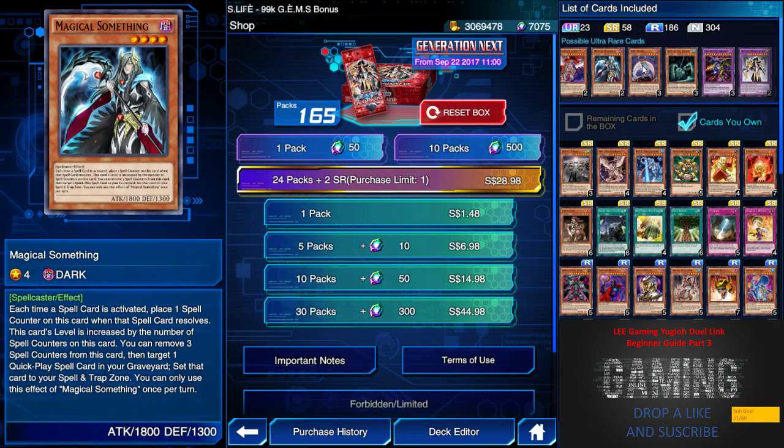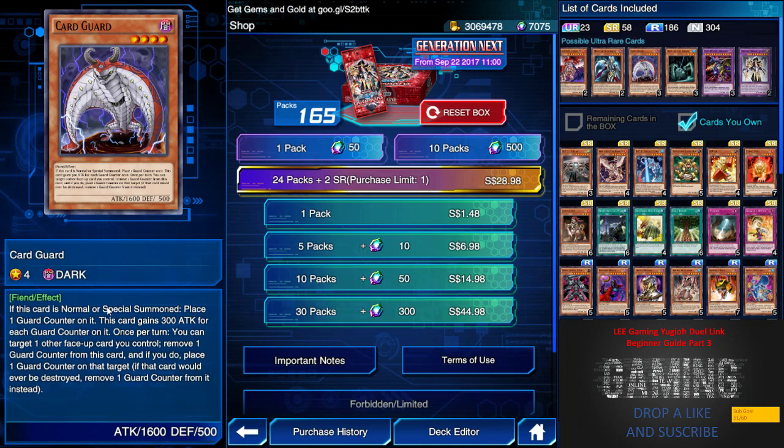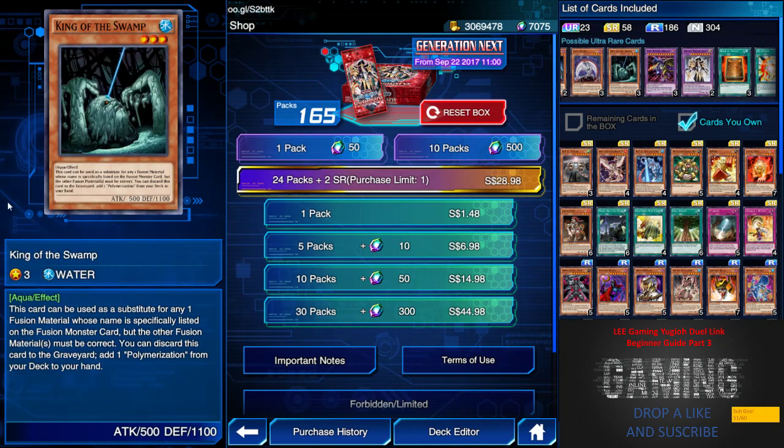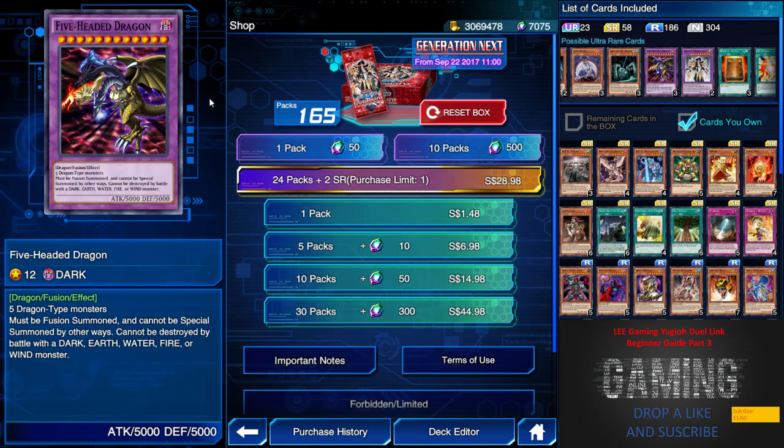Magical Something is not very useful, although there are a lot of spell-caster 1800 attack monsters. Card Guard is pretty good — it allows one card counter to protect a card. We have King of the Swamp — I recommend getting two of this, but there's no urgency to this box because we are waiting for future fusion monsters to make it fully valuable. Two of King of the Swamp is good enough.